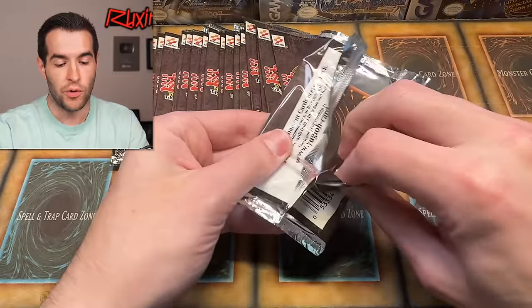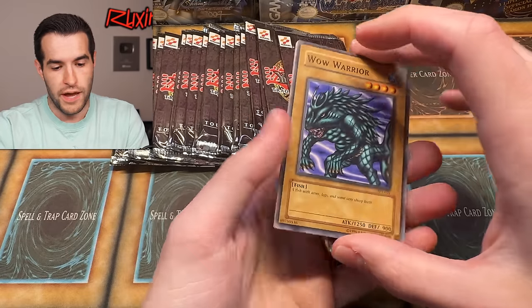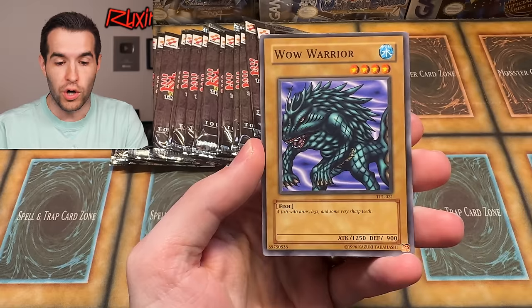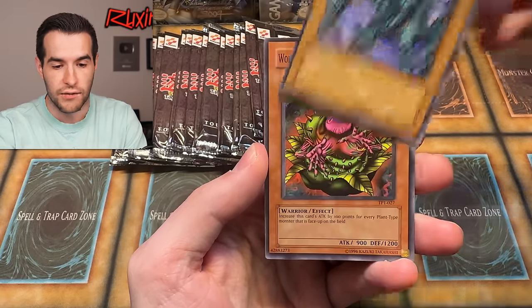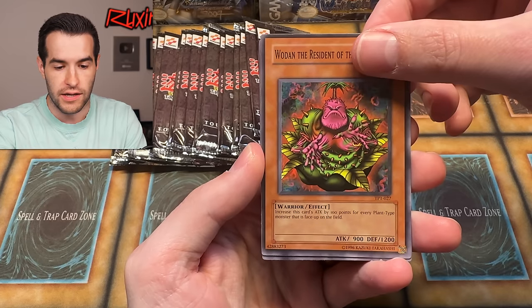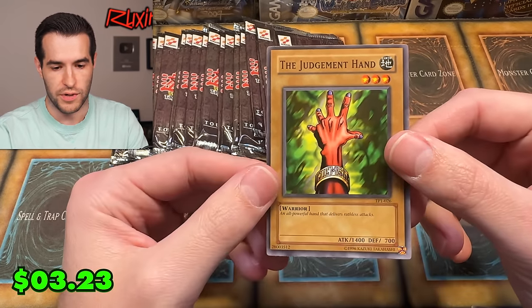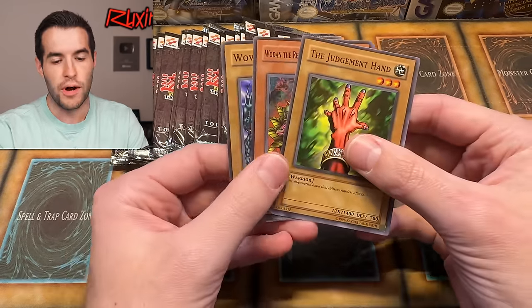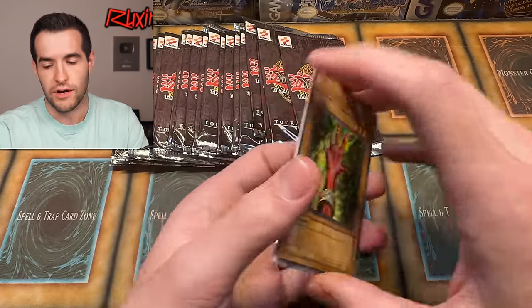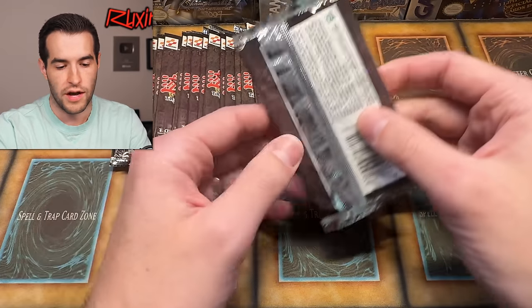First pack: we have the Wow Warrior — a fish with arms, legs, and some very sharp teeth. Wood on, Resident of the Forest. And the Judgment Hand — I feel like the Judgment Hand used to be a pretty good one. Those are all a bit off-centered, unfortunately, but they're all worth a few bucks in and of themselves. If you get the PSA 10s it's a lot better. We're going to be really careful with all these commons as we go through.